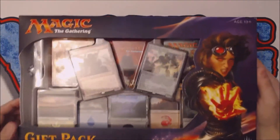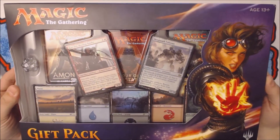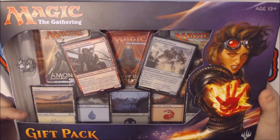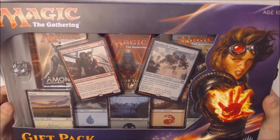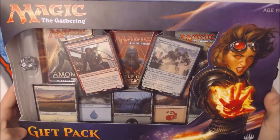Last year's gift pack product looked exactly like this. The highlight of these kits were the basic lands — if anything, that's where the value was. I was fortunate enough to pick up a couple extras of these last year on clearance for about $10, and I still have some of them sealed sitting on the shelf.